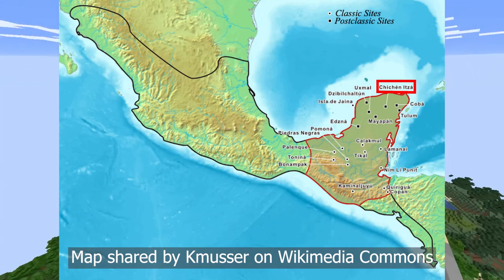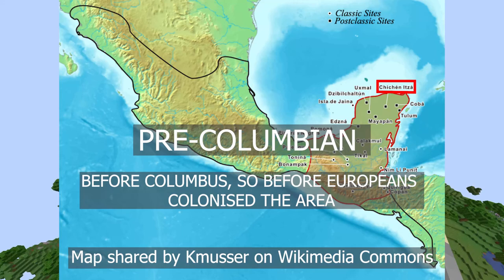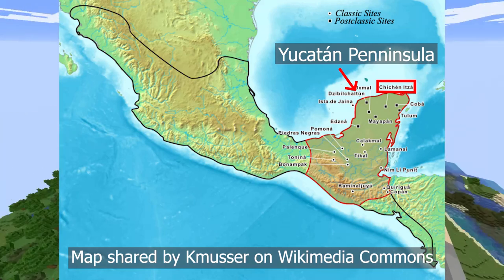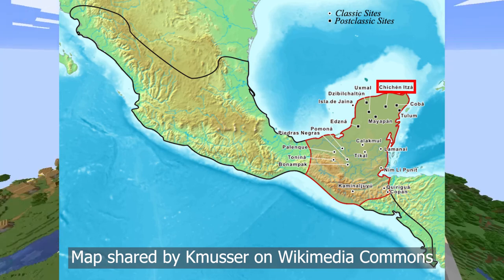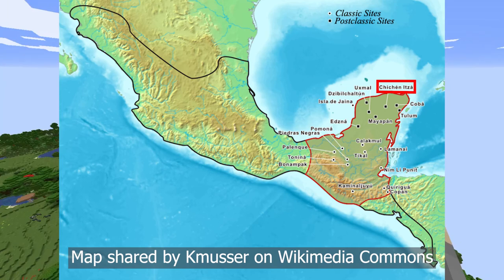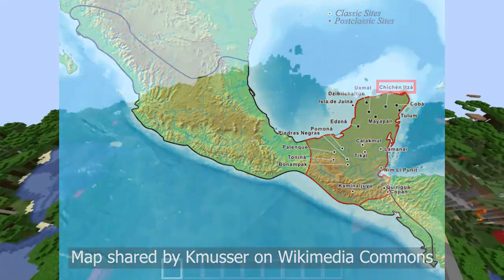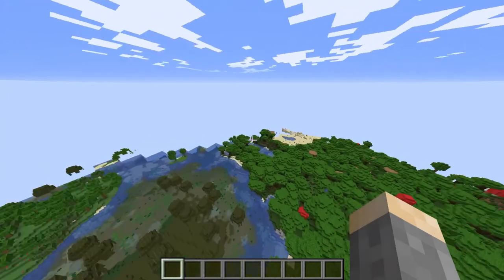Chichen Itza is a large pre-Columbian city built by the Maya between the 7th and roughly 11th centuries AD. The Maya are a group of people who live in the Yucatan Peninsula, which includes southern Mexico, Guatemala, Belize, El Salvador, and Honduras. There are absolutely still Maya living there today, and they are all generally descendants of the ancient Maya civilization in this region. Chichen Itza was one of the largest Maya cities ever built.